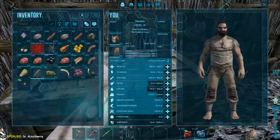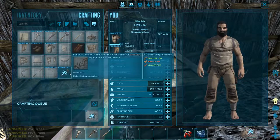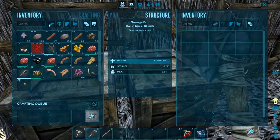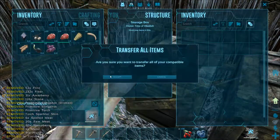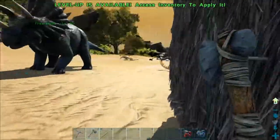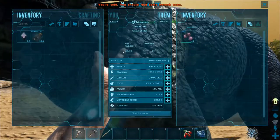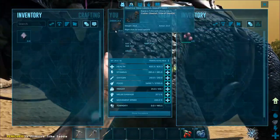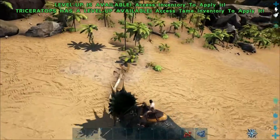We're back at base and have enough materials to make the triceratops saddle. Find it in the crafting menu, double-click it to craft. Now take the trike saddle, go up to your trike, hit F to access his inventory, and drag that saddle into his saddle slot. Now hit ride and we've got ourselves a dinosaur! You walk around just like you would yourself, hold shift to sprint, and hit F to access inventory and level him up.